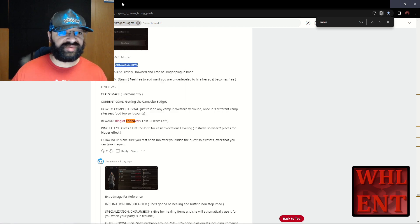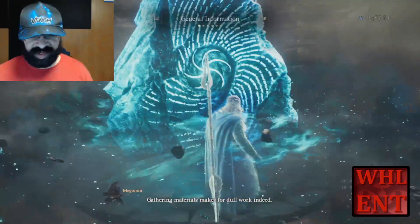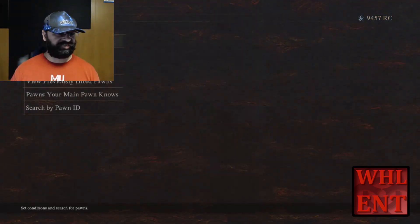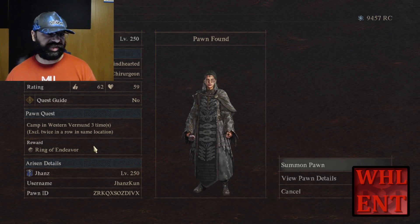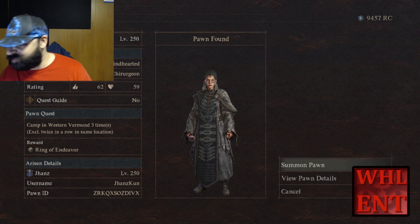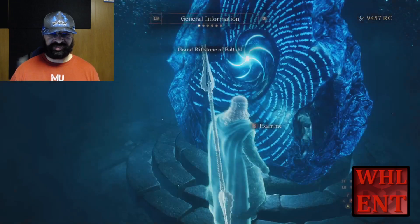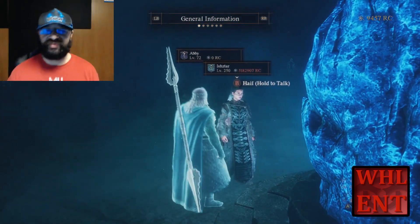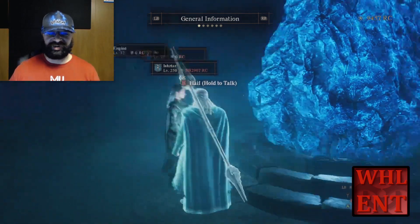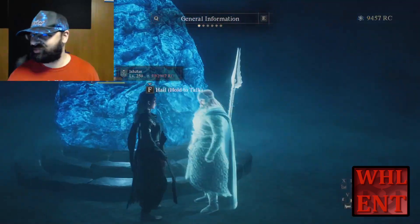Here's one on Steam - ring of endeavor. Let's go ahead and look this one up. I think I've used this one before - it might even be on my friend's list. Just to prove that the rings I'm getting are legitimate, I'm going to show you a pawn you can hire to get a ring of endeavor. Search for pawn ID - there we go. Camp in West Roman three times for the ring of endeavor! And this person is level 200 - they have been grinding. It costs 5.1 million RC to hire it though, so you'd definitely need to add them as a friend.